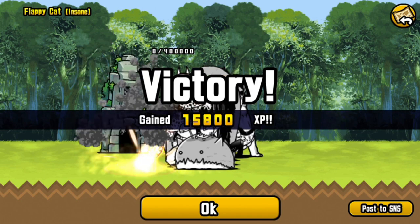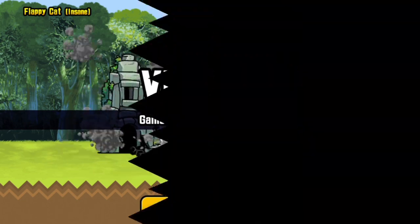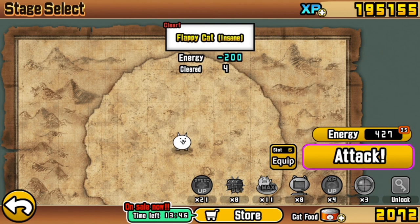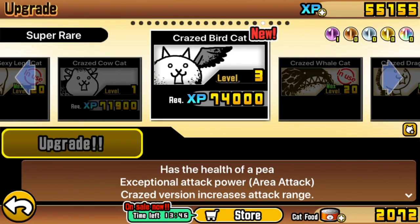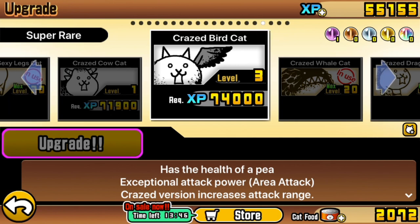Upon victory, you will earn yourself crazed bird. Let's have a look in the upgrade menu — here it is, the crazed bird, following much the same ideas as the bird cat. You'll want to get this one to at least level 10 for the crazed UFO cat. The crazed UFO cat, when used in strategies, is often used for getting area of effect from a range that's just about large enough. It does a lot of damage as well, so stacked and providing it can outrange the enemy it's up against, it can be very useful.